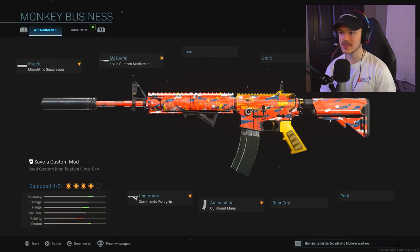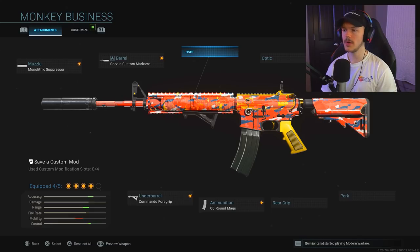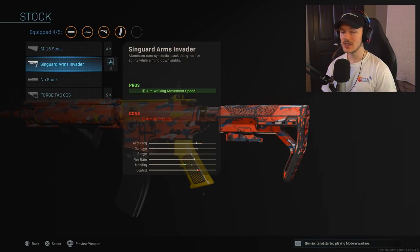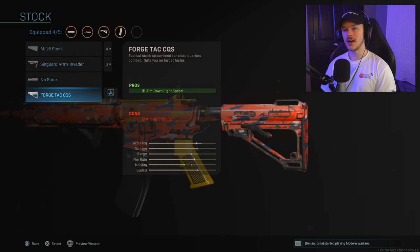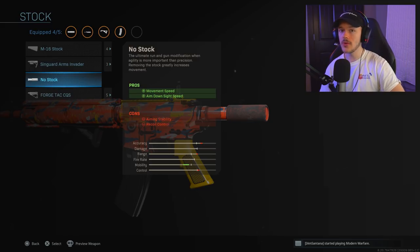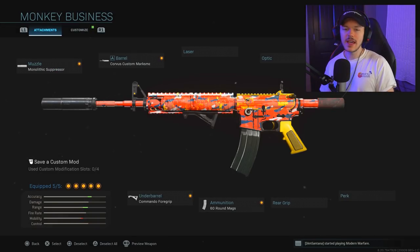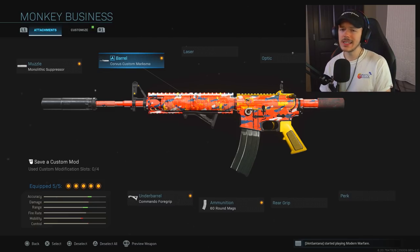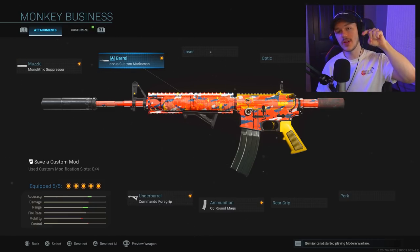You could throw on a rear grip, perk, stock, optic, or laser — there are a variety of ways to go. But because we're trying to increase mobility, we're going to the stock category. We have the M16 Stock, the Singard Arms Invader, the No Stock attachment, and the Forge Tac CQS. I'm actually going with the No Stock attachment because it gives us a ridiculous increase in mobility, which is what we want in multiplayer. We've got the Corvus Custom Marksman, Monolithic Suppressor, and Commando Foregrip keeping us in control — look at all that accuracy and range. This is a top-tier multiplayer setup.